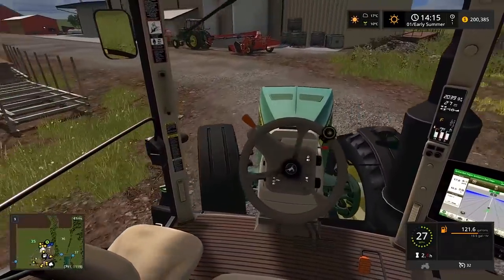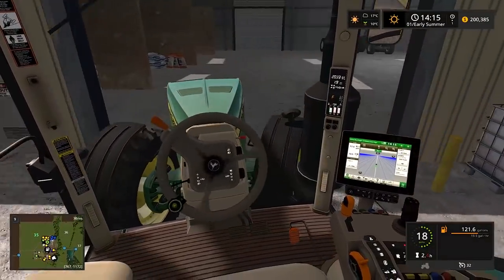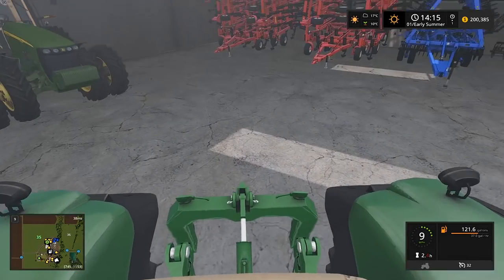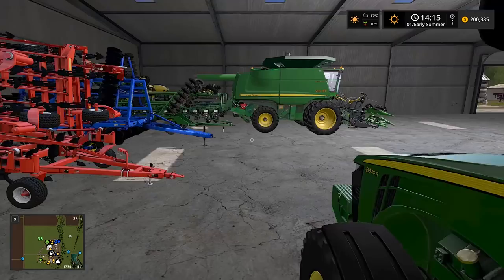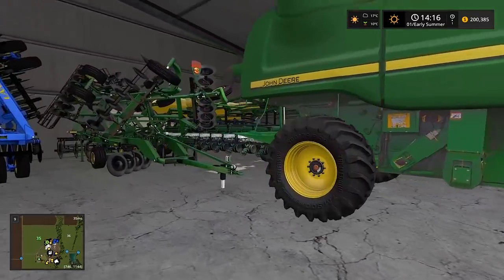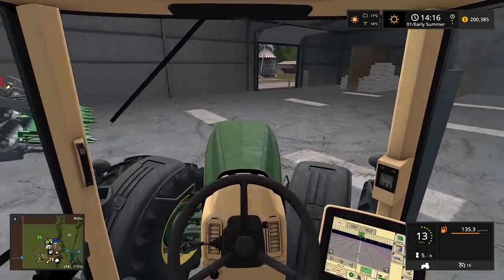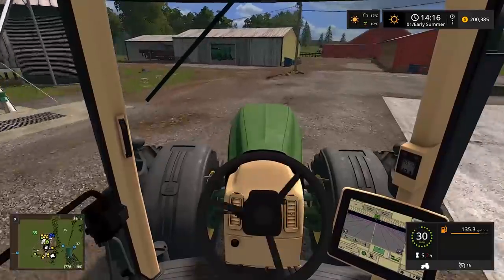Maybe I'll just run the 8520 over and compact it all the way for these guys, then throw a cover on it and we should be good to go. All they need to do is compact it. I could throw triples if I really want to compact it down. The 9570 SDS - I want to keep that combine, it was a nice combine. So maybe I'll just get another one. The 8530 - we're just gonna compact it down now.